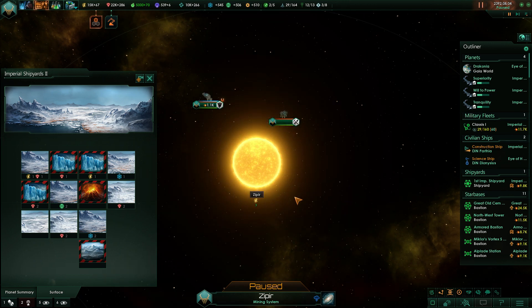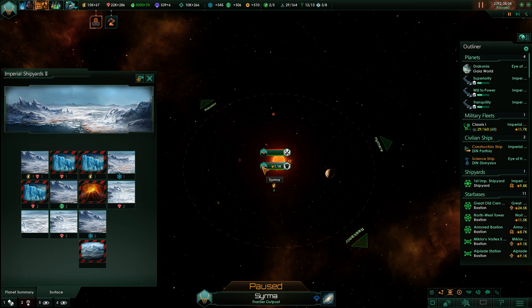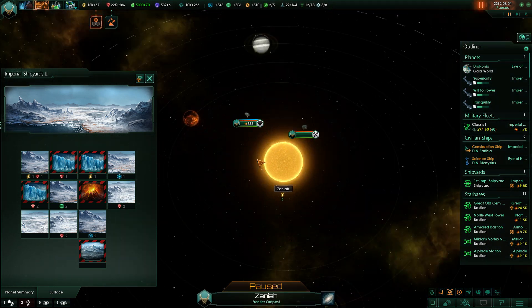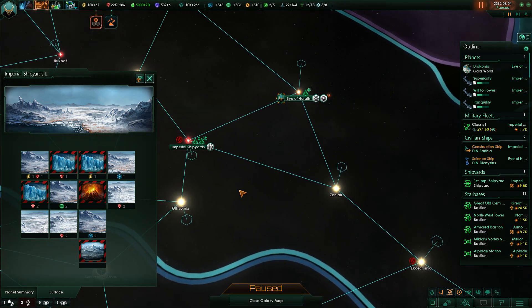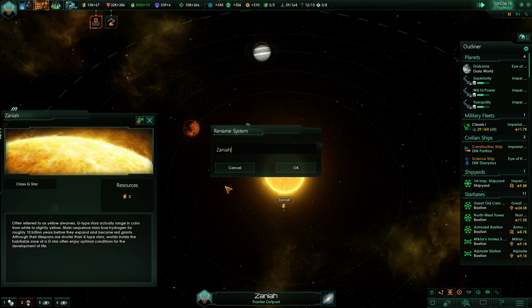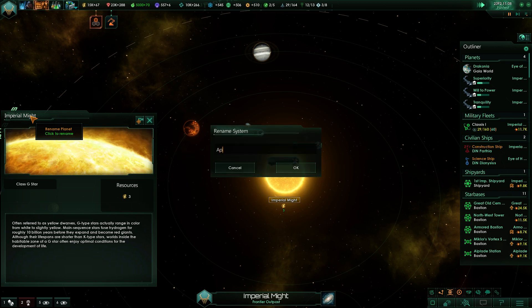It has a three energy star, two energy on it — could also use that one. Why don't we go for Zip, although we could also go for Zania, just right next to our home system — maybe that's best. We're going to rename the system. That's going to be Imperial Might — although we had other nice names like Apollo's Prison. That might be funnier. Apollo's Prison it is.